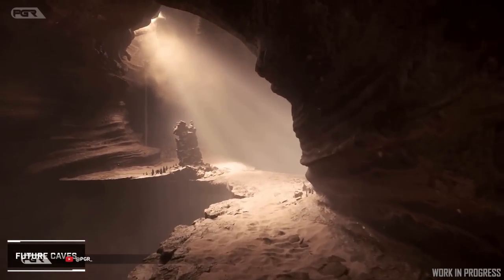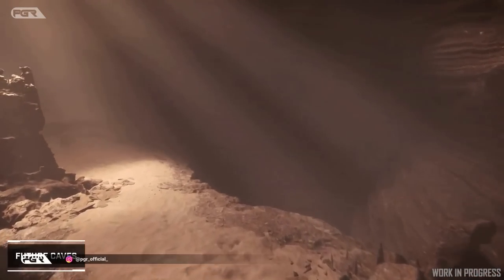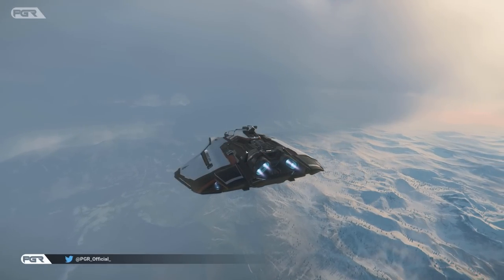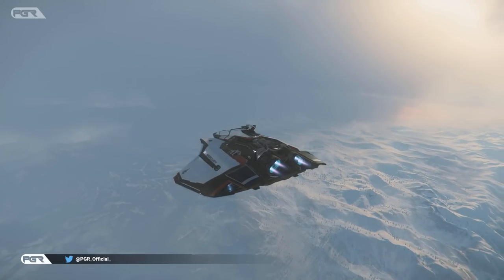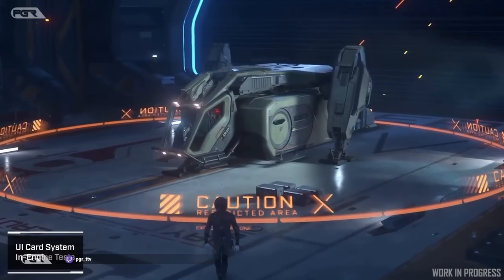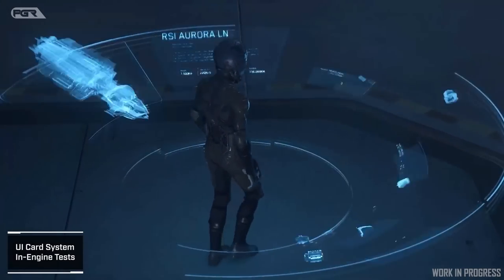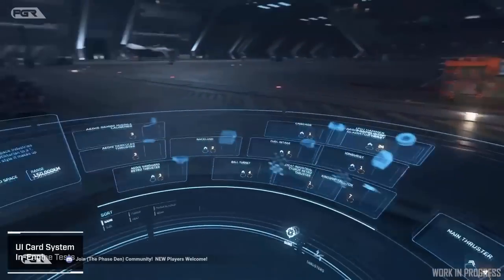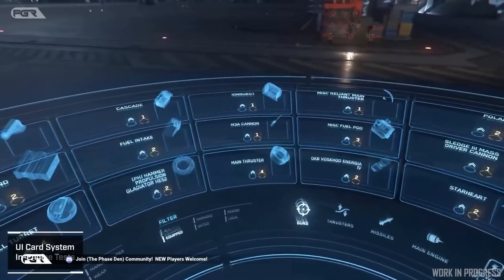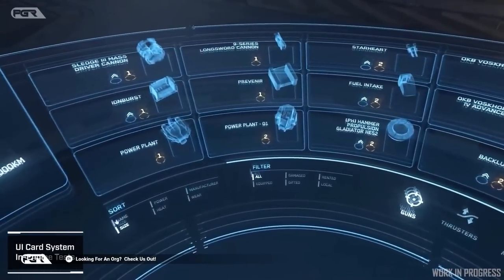A new patch for Star Citizen Alpha 3.19b has hit Evocati, and once again we got our hands on the patch notes. A big shout out to the Pipeline Discord channel for getting these leaks out as soon as possible. We're going to go straight into the main content, which is gameplay. This patch is very dense and has a lot of interesting new gameplay mechanics.